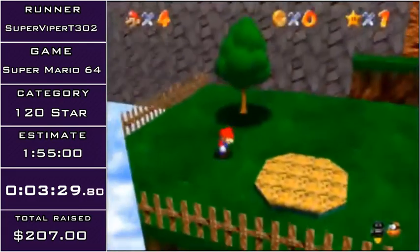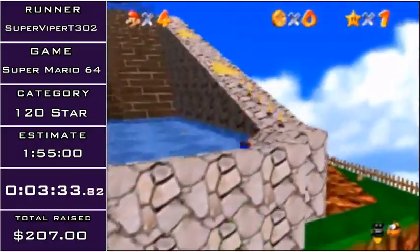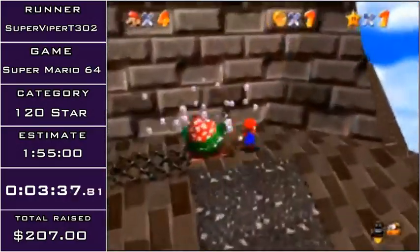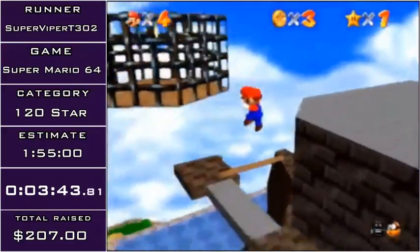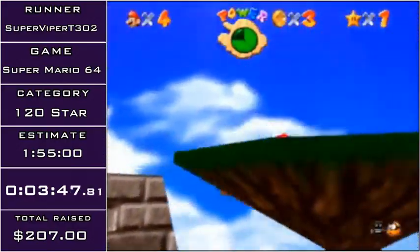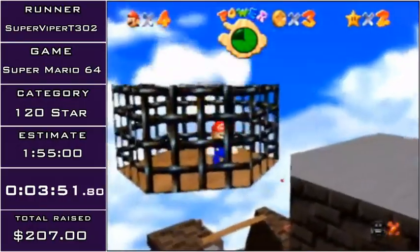The first trick I'm going to go for is called Owlis. Basically, I'm going to do a triple jump wall kick into the cage to skip the owl. It takes like five seconds if done off the land — it's kind of difficult. There we go, that should work.